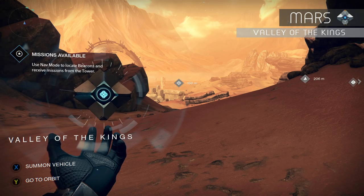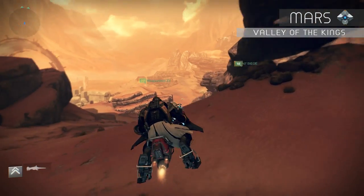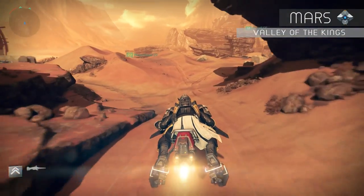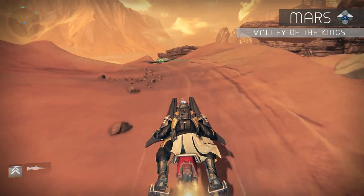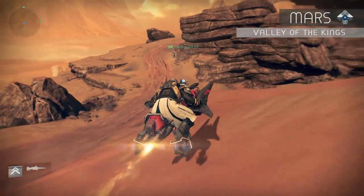Once you reach the Valley of Kings, hop on your sparrow and follow the path in the center through this mountainside. You'll come across a cliff — hop off your sparrow, follow the cliff along the edge, and you'll see the dead ghost.